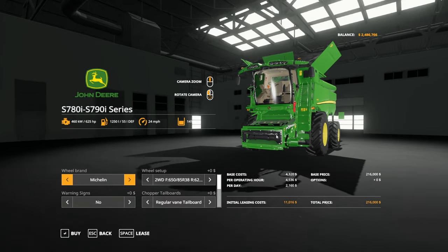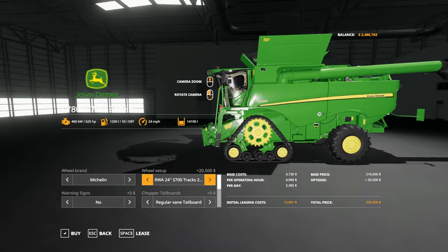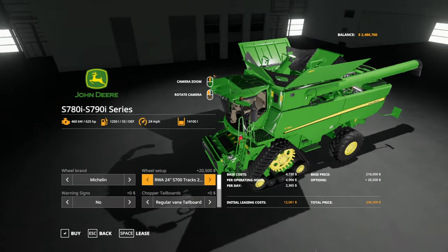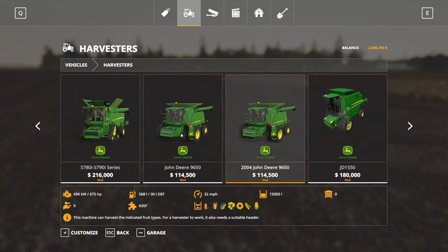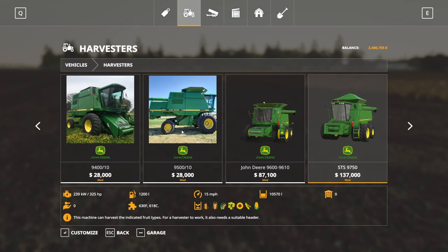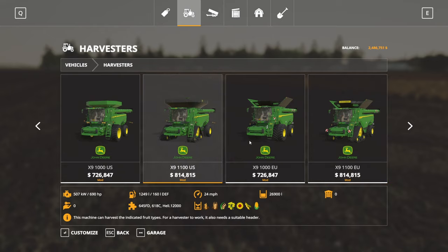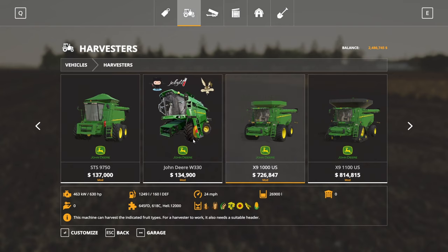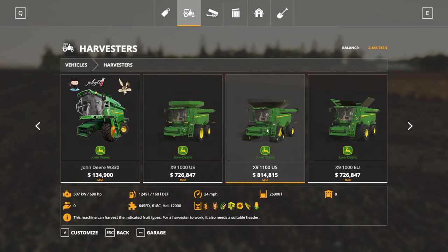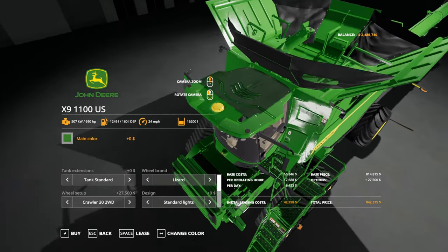Let's see what we can find — John Deere S780, S790i. That looks like a new combine, I don't remember seeing that one before. It does have 3D tracks, okay, very nice. I think this is the one that might be available for console users as well — don't quote me on that. Looking for the combine I'm actually after... let's see what's here. Does that one have 3D tracks? Okay, that actually might be the one.